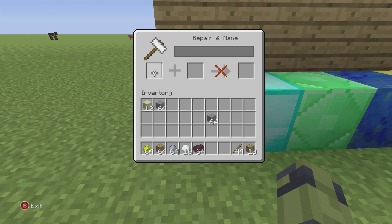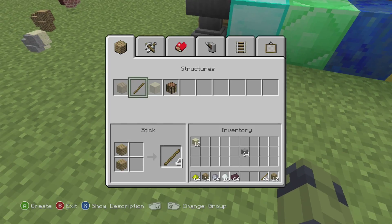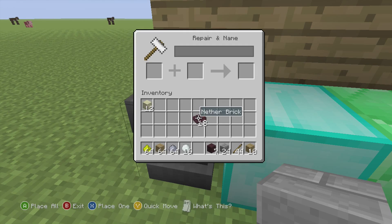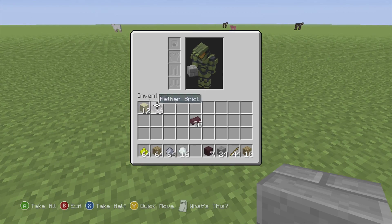Stone can become stone bricks. I thought there was something else you could do with stone but I couldn't find it. Stone brick — sorry about that. Now that we have less, another brick can become brick blocks like so.